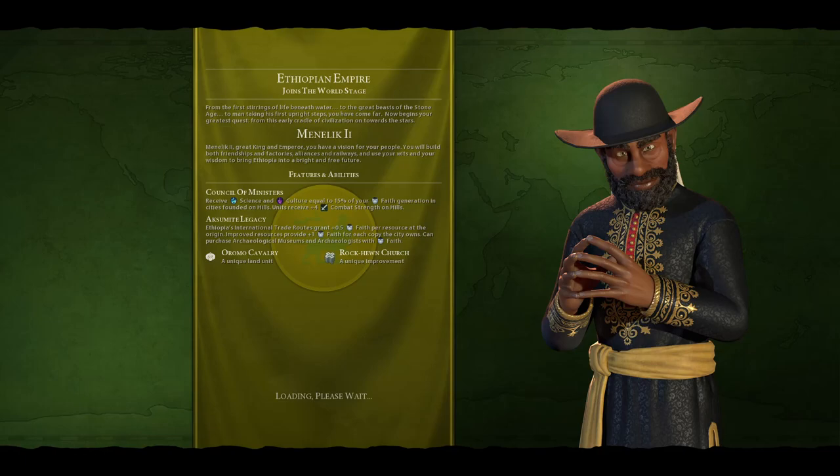That's obviously very good, especially if we play on the highland map with a lot of hills. His unique buildings — Rock-Hewn Churches — have bonuses for being adjacent to hills or mountains for faith. The base generation is one faith, then one extra for every hill and mountain tile near it. The only restriction is that you cannot build them next to each other.